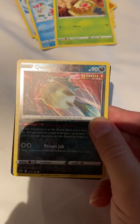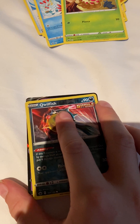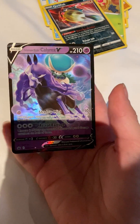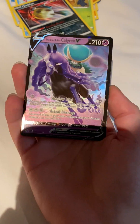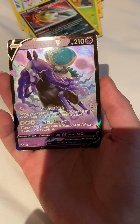Nice looking card there, actually — I like the art. But next we've got Shadow Rider Calyrex V. That's sick. This is the first Sword and Shield pack I've actually opened, and this is a sick pull.